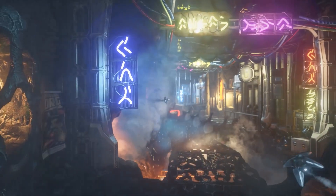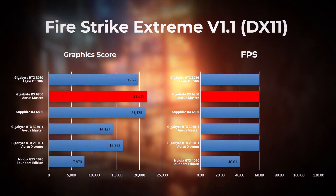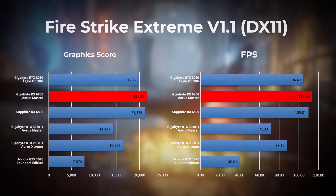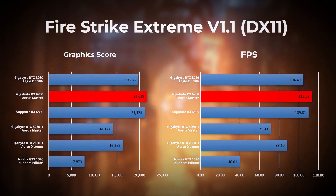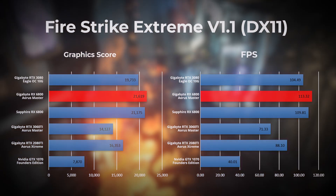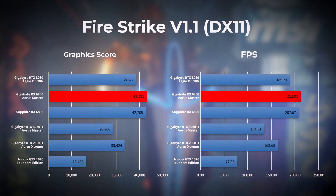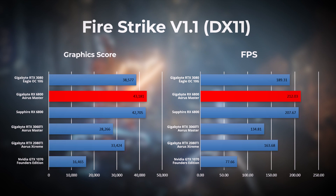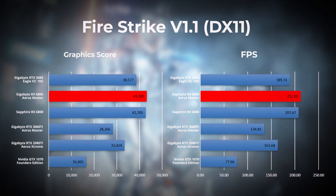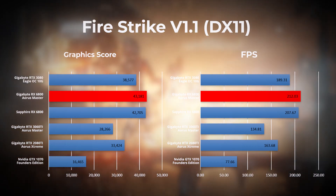Next we have Firestrike Extreme, which is a DirectX 11 benchmark for gaming PCs. The results here are very interesting as the RX 6800 Aorus Master leads the pack, defeating the RTX 3080 by almost 8%. The RX 6800 reference card is also ahead of the RTX 3080, but trailing slightly behind the RX 6800 Aorus Master. In Firestrike, another DirectX 11 benchmark, the RX 6800 Aorus Master leads by slightly over 10% over the RTX 3080, with the RX 6800 reference card again trailing slightly but still ahead of the RTX 3080.